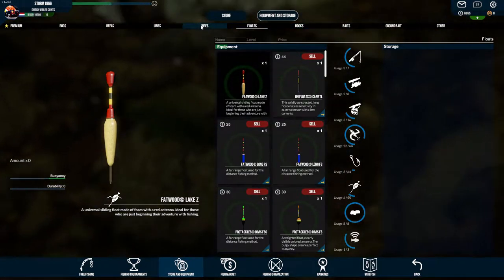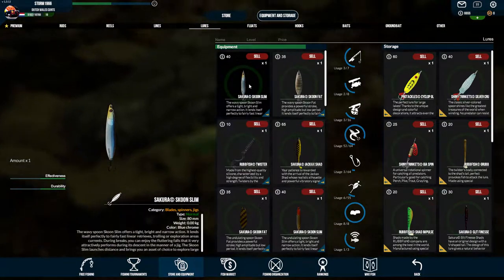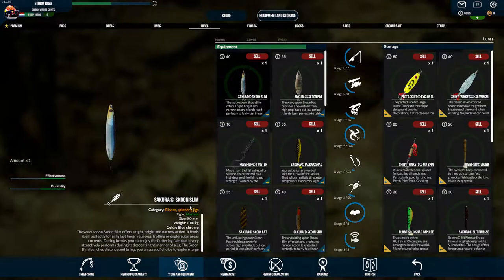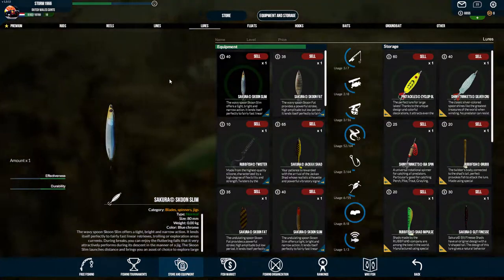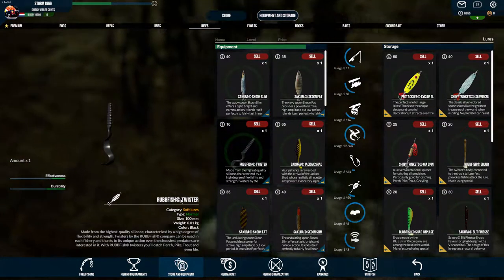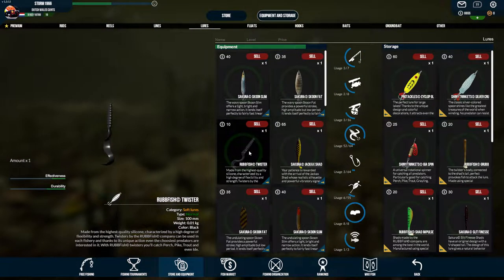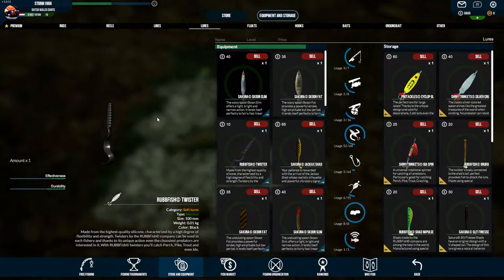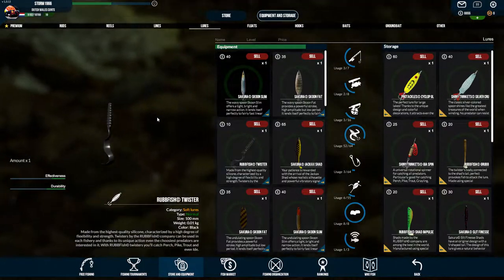The lures I'm using to catch them: this one is called the Sakura Schoon Slim, and you'll find it in the store of course. I'm also using this one called the Rubfish Twister, the black size. These two are available from very early in the levels, but I assume you have to be at least level 10so you can buy them easily.